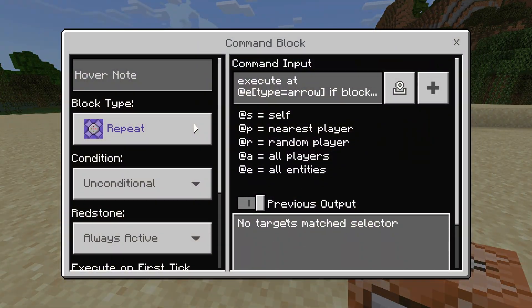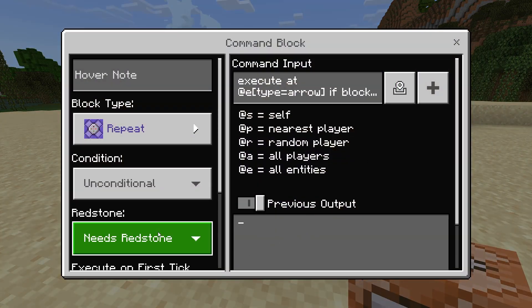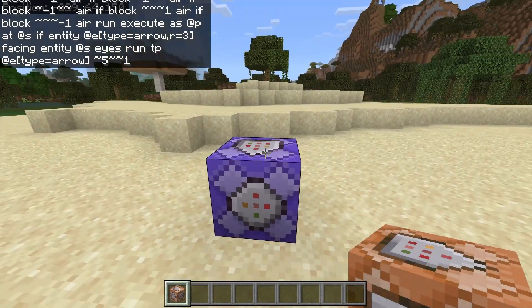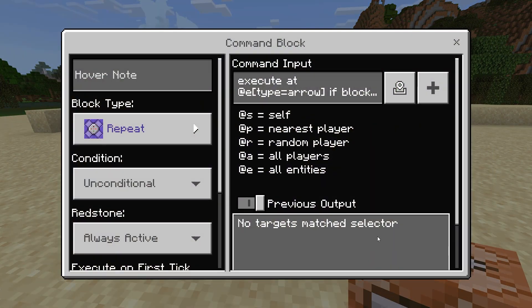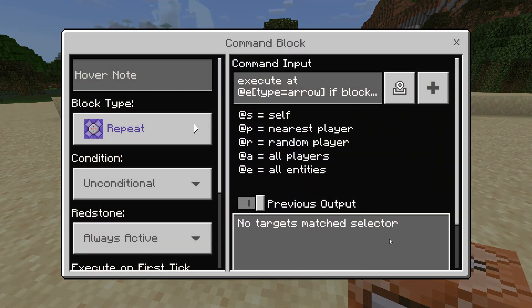And now you should see 'no targets match selector.' Sometimes it does this constantly, so you just need to put it to needs redstone, then always active, then back out and in again. 'No targets matched' is a perfectly normal thing — it just means it will be always testing.